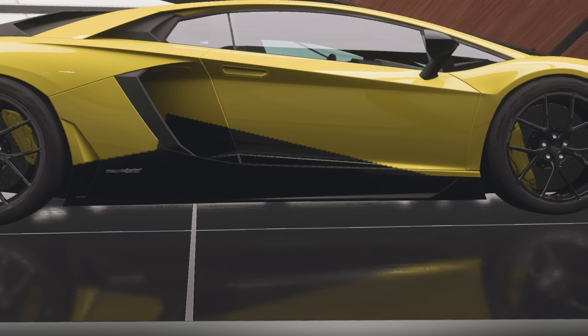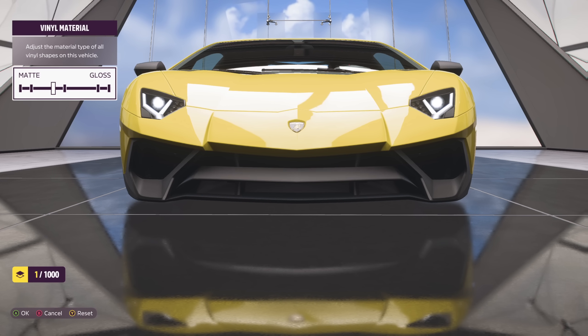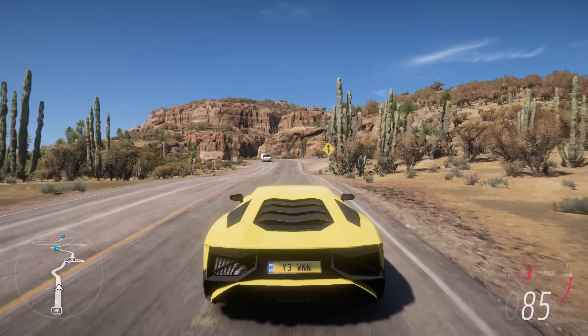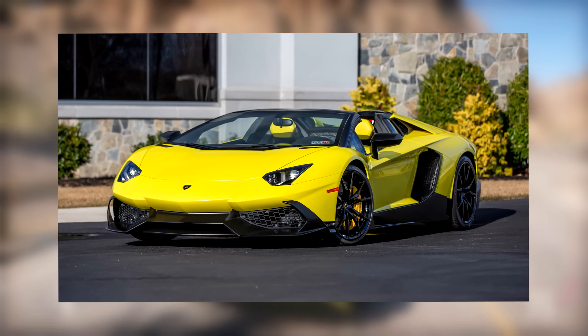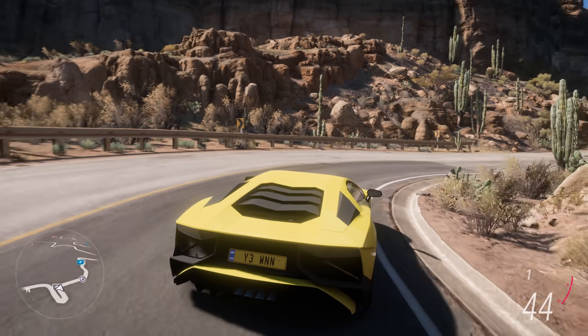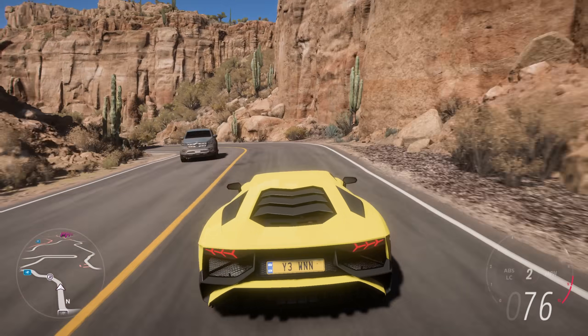Extend it a little bit and then do the bottom bit as well. Once you've done all that, go to the vinyl material and make everything matte black. And just like that, you've created your very own 50th anniversary Lamborghini Aventador LP720-4. This car would have looked a lot better if you could change the colour of that little yellow bit at the back, but you can't, so yeah.